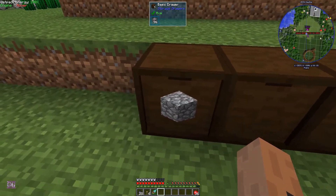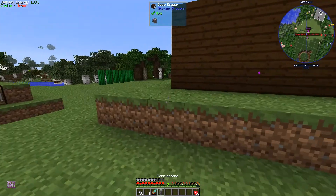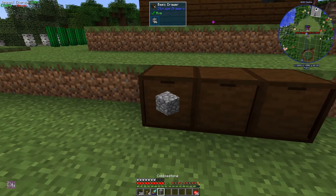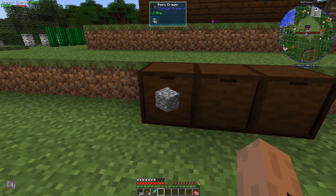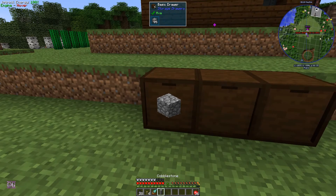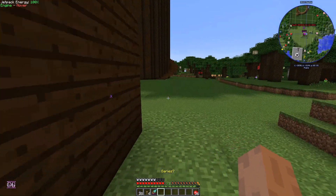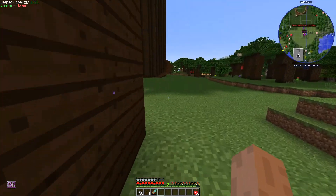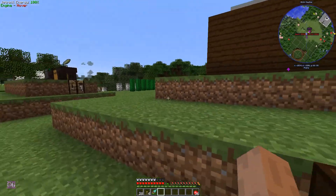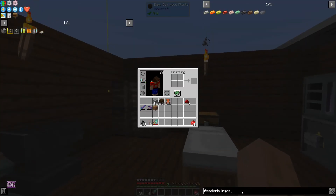If you look at the tooltip at the top it shows 96, so everything is in there. You can left-click to draw one, or sneak-click to draw a stack. Right-click is deposit and left-click is draw. And then there are some other awesome tools with drawers.